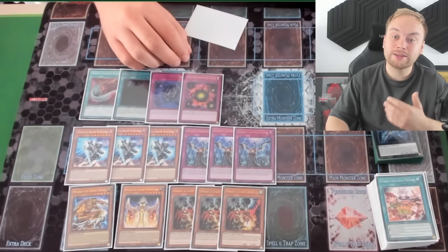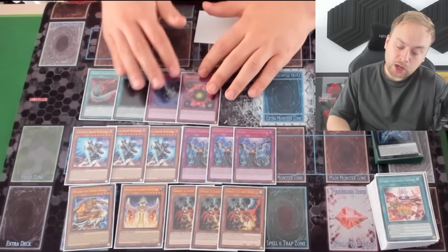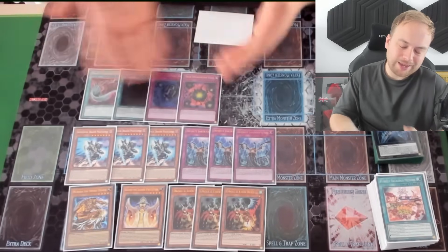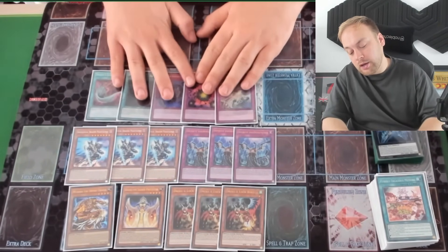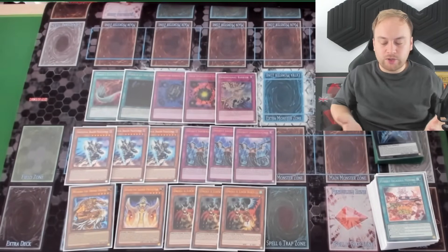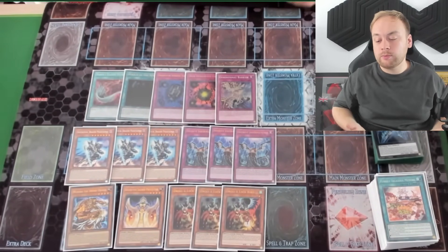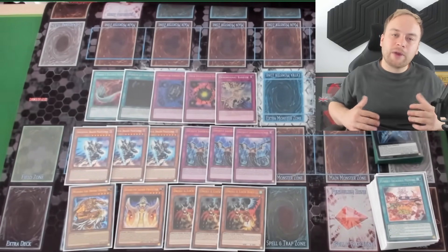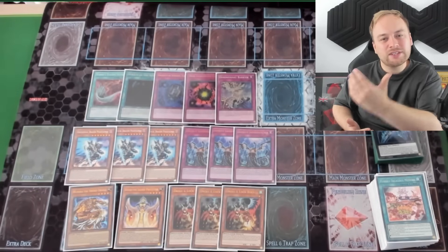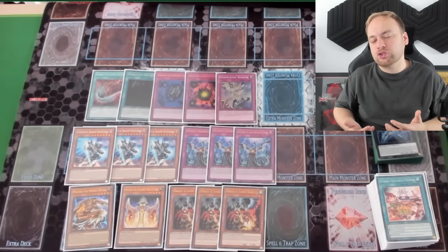Deck Dev is good against many decks in the format, even like Rika. Then we have Dimensional Barrier. As you'll notice, there's no Cross Out in the deck — you don't need it. If they Dimensional Barrier you and call XYZs, no problem. You can just use their monsters against them by linking up, clear their threats, and Barrier will do very little. Yes, they get another turn, but they shouldn't be able to do much because you can control the game with IP.